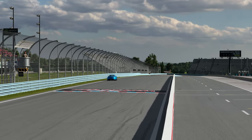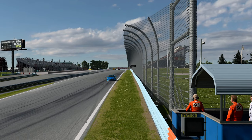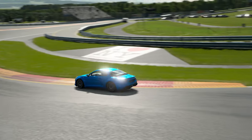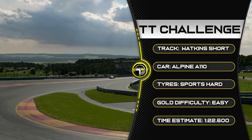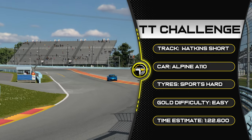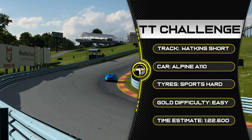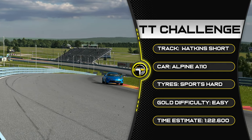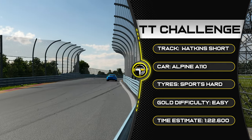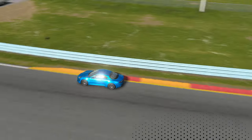Hello everyone and welcome back to a Gran Turismo time trial. We're at Watkins Glen in the Alpine A110 Premier on sports hard tyres. Gold difficulty is set to easy because there aren't that many braking zones, and the gold time estimate is 1:22.6. I don't see that much more time in the lap if I'm brutally honest than a 1:22.6 for a gold time.